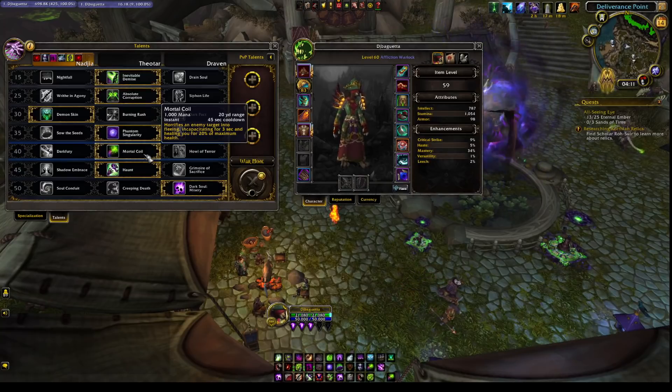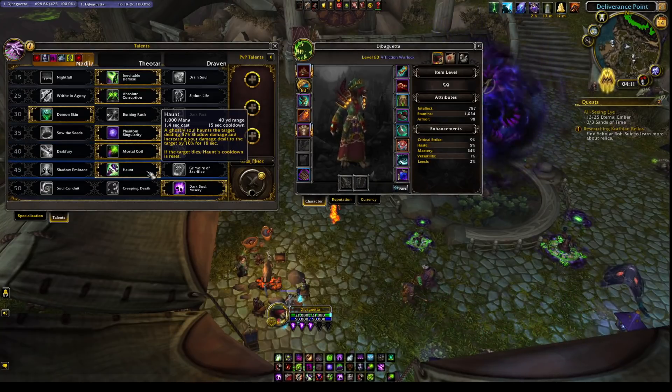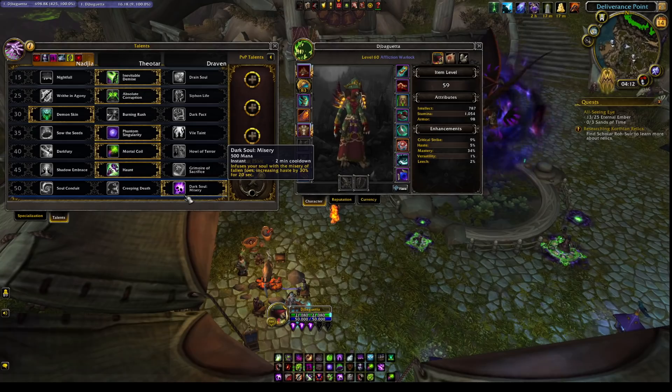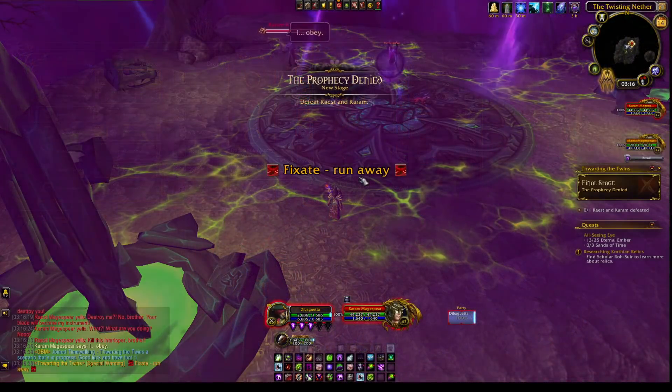Mortical to fear the wasp, but Howl of Terror is also good. Haunt, again, to have another DoT for the first phase, and Dark Soul: Misery to do a little more burst damage for the first two phases so you have a shorter amount of time to AFK at the end.